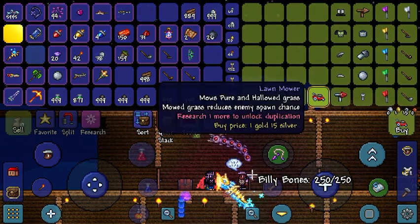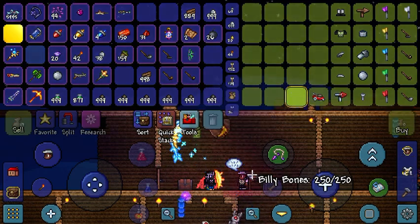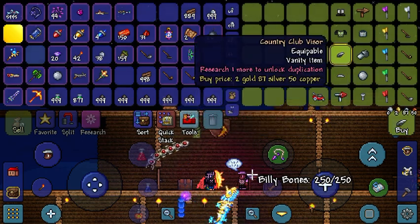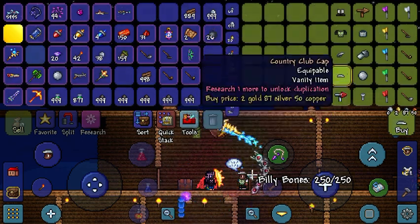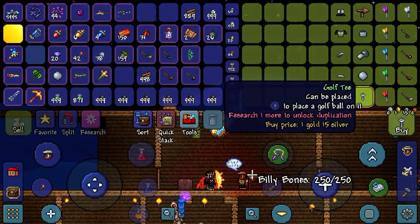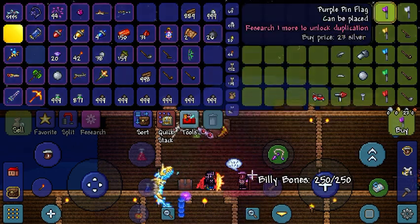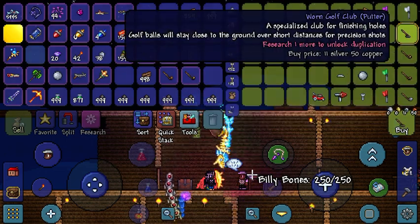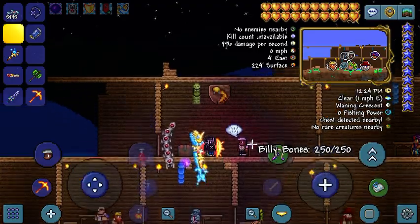He gives you the lawnmower, and it also spreads hallowed grass. And you're going to need a golf ball, a golf tee, a golf cup. I recommend buying a pin flag. You're going to want to buy all of these things.